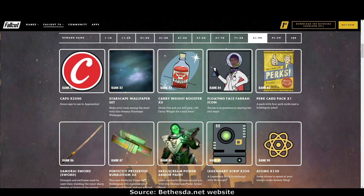Rank 87: six perfectly preserved bubblegums. I never use those because I use the survivor shortcut legendary perk card, but for people who don't have that these will be good. Rank 88: the Skell Scream Power Armor set — look how cool that is, it's absolutely cool. Rank 89: legendary script times 250.